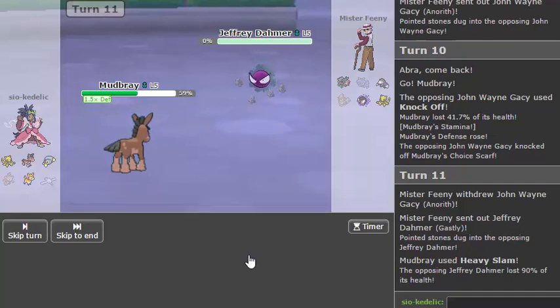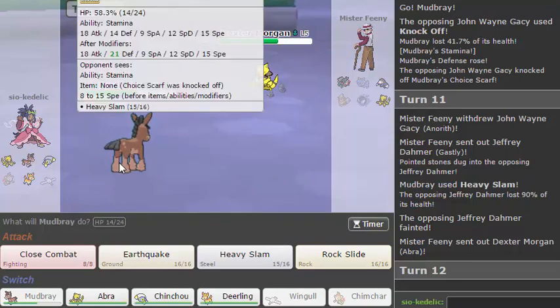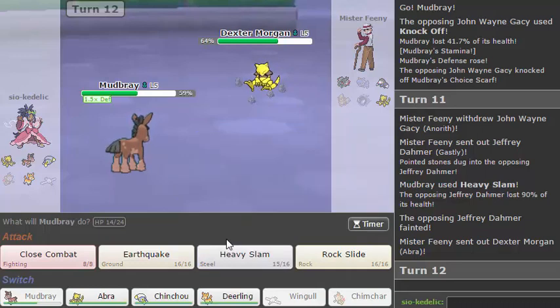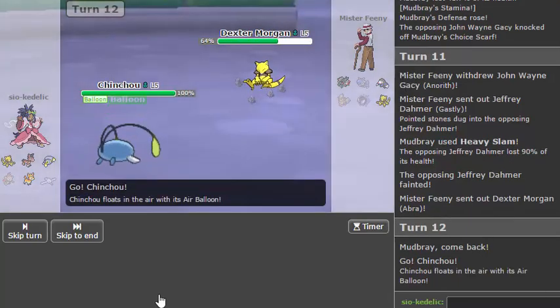And this Heavy Slam is about to do a ton — yeah, that Gastly just dropped, because this is a heavy ass horse for no reason. So I think Mudbray is probably going to drop here. If he had ever gone into Drilbur I might have been able to set up with Deerling, but he hasn't really given me that opportunity yet. Do I need Mudbray as a switch into Aron? Kind of. I guess I don't really need Chinchou as much as I did before, because two of the four things it kills are dead at least.